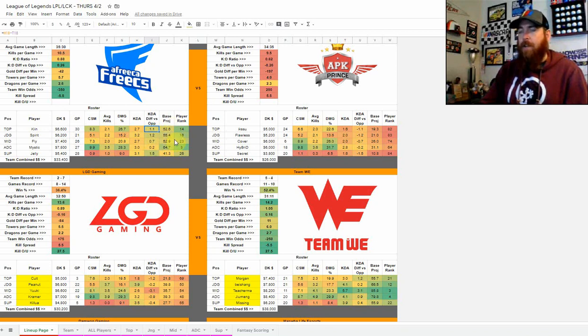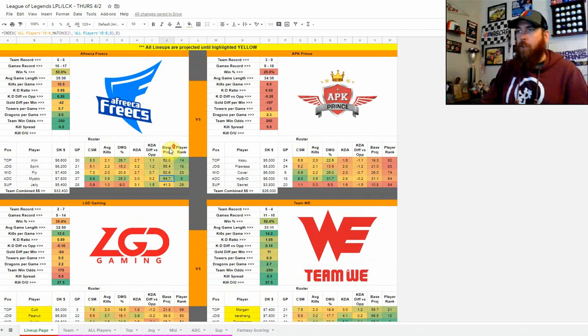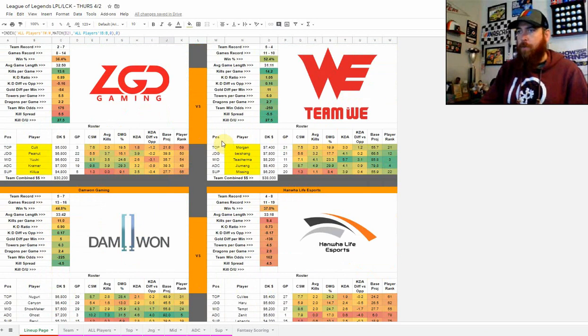The sheet includes a base projection and a player ranking. I'm currently testing two formulas — a player ranking that coincides with my modeling for NASCAR, pitchers in baseball, and PGA, and a base projection that I'm building toward an actual projection usable in a lineup optimizer. As of April 1st, I'm factoring Vegas odds into that projection as well. The first thing I do each day is look at this page, pick my projected winner from each game, and narrow my teams down to the top teams on the slate.